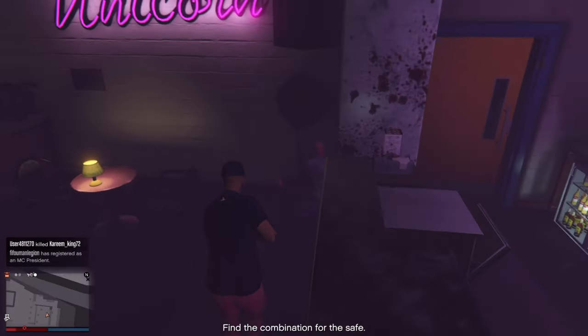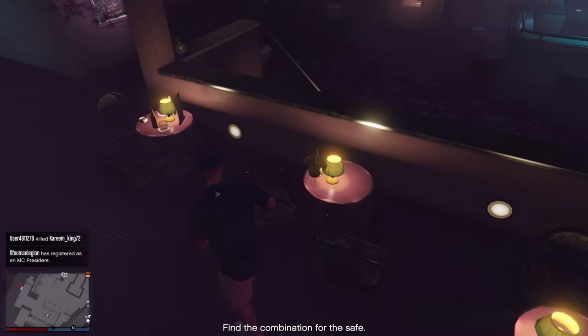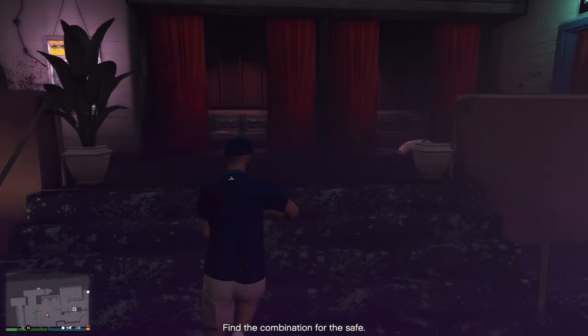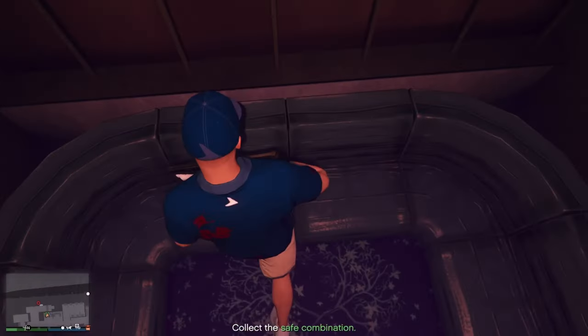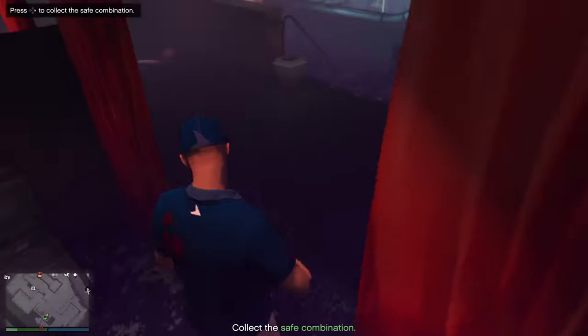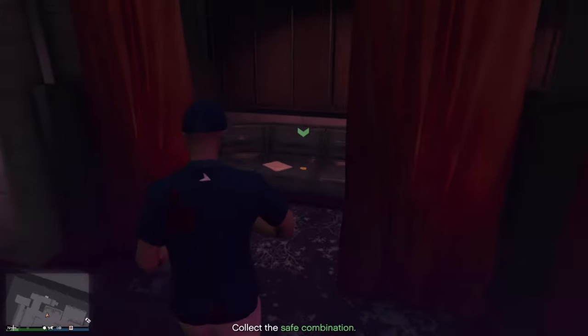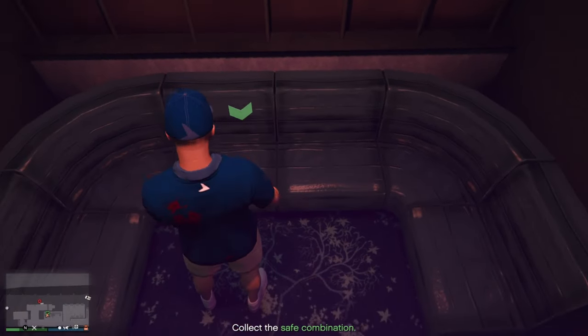The second location is at the bar — in the corner over here you can also find the same yellow note, and you will see the green arrow when you get close. The last possible location is over here on this seat, in a room where you can get a private dance.